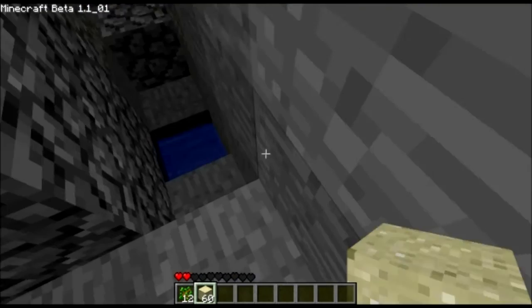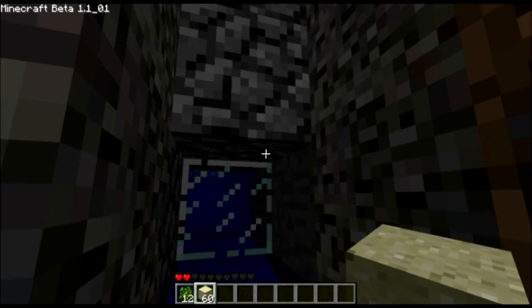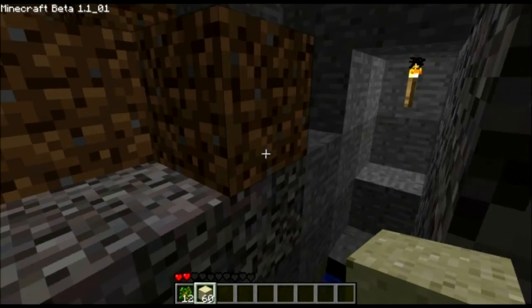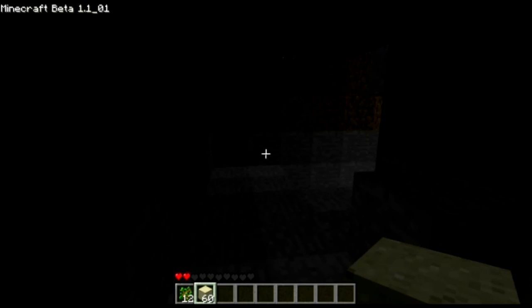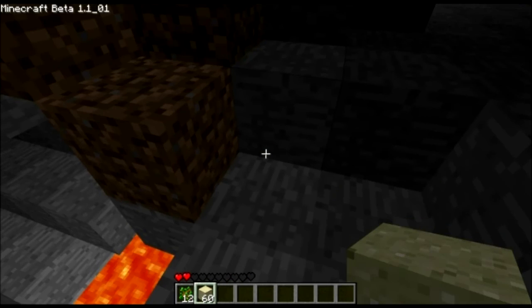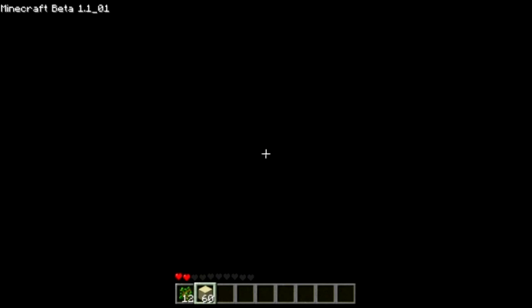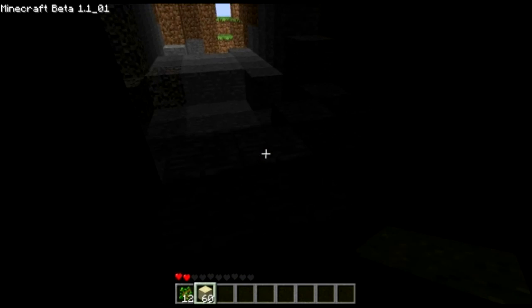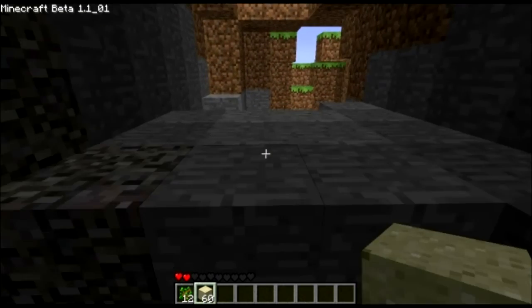That should be where the drops come, but there don't seem to be any. The killing part is working fine. Now that's the lava I fell into. I have a big axe. I decided to build the mob grinder off screen because it wouldn't be boring if I showed it on screen.